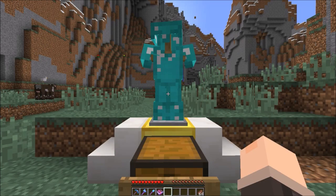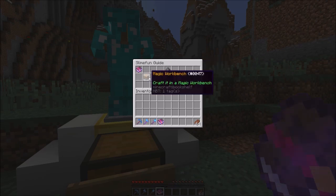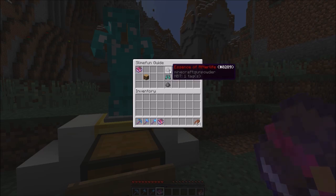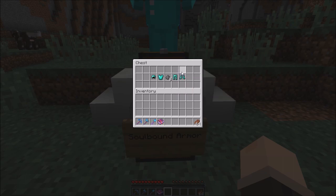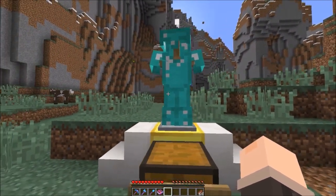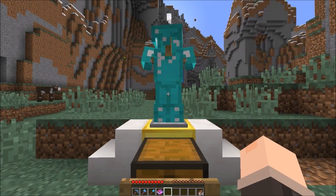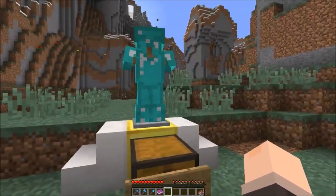The last armor in the magical section is Soulbound Armor. It's crafted in a Magic Workbench, different from all the other armors. You need 2 Essence of Afterlife and 1 diamond armor piece to make one piece of Soulbound Armor - that's 8 Essence of Afterlife and all the diamond armor pieces in total for the full set. Like soulbound tools, if you die you will keep it - it stays in your inventory.